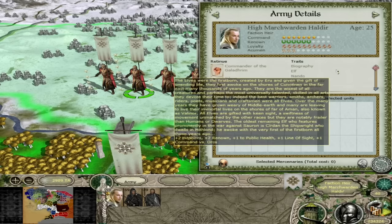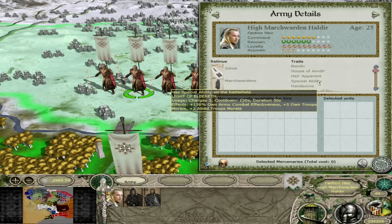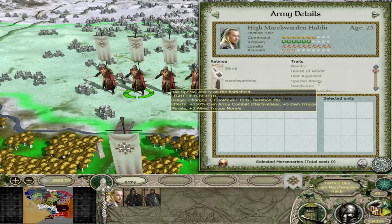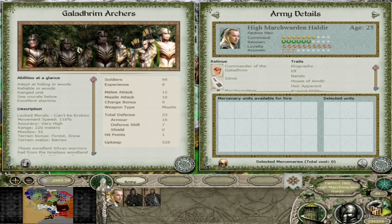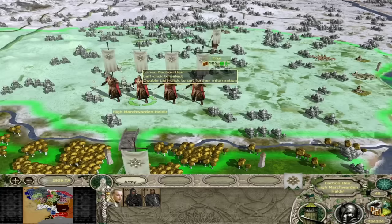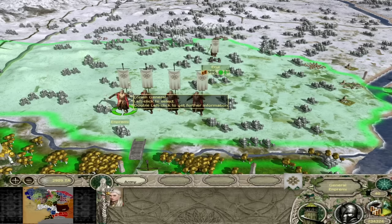Our next general, High March Warden Haldir - he is your second starting general. He has the Light of Elbereth, which is quite a powerful special ability with three charges versus the one on Swiftness, giving extra effectiveness and extra morale. He has plenty of hit points and his bodyguard is Galadhrim Archers, which are quite powerful. They also have locked morale so they can't be broken. So Haldir and Celeborn are going to be key for your early game expansion, taking other towns while preserving losses.